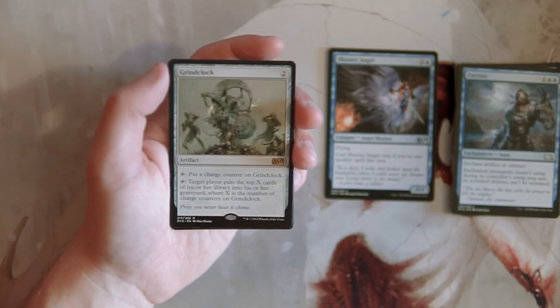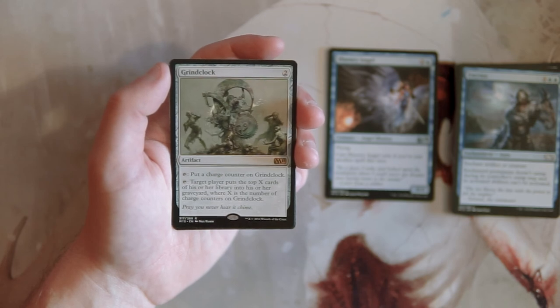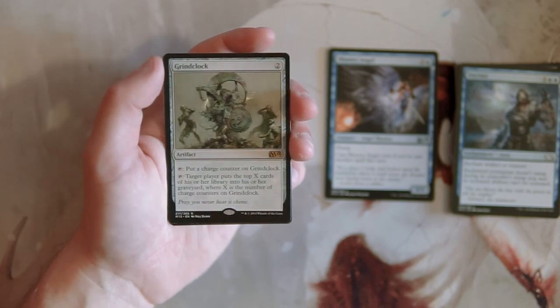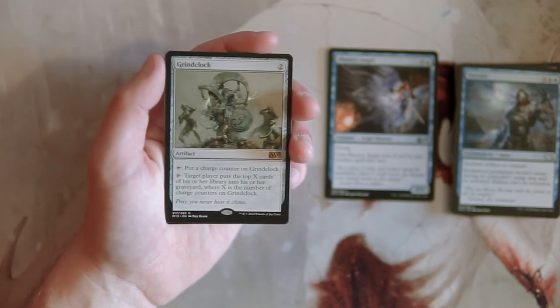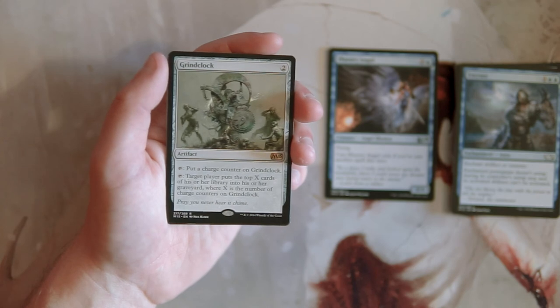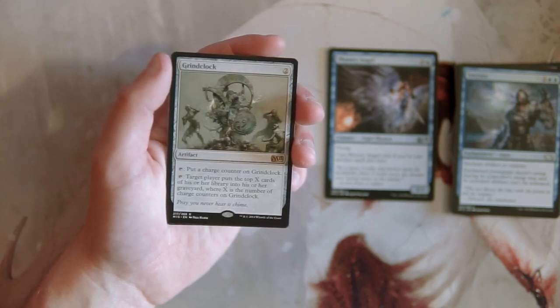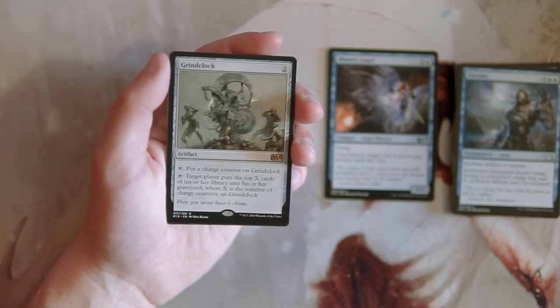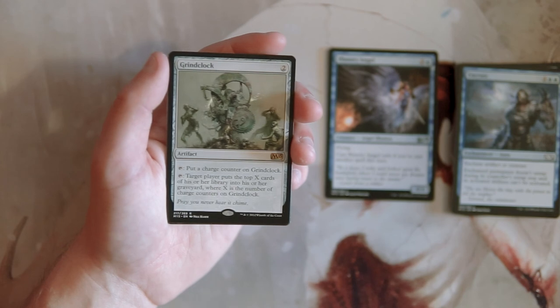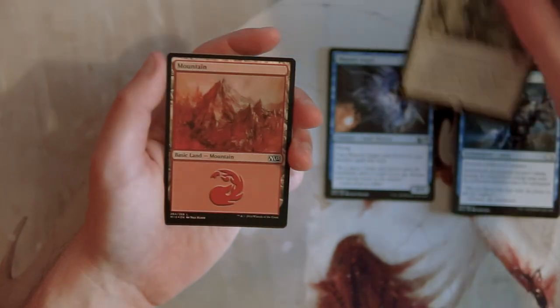Our rare is Grindclock — an artifact for two of any color. You can tap it to put a charge counter on it, and also tap it to have target player put the top X cards of their library into their graveyard, where X is the number of charge counters. Normally I like mill strategies in limited since 40-card decks make it easier to finish games that way, but this is very, very slow. If you leave it around too long they know it's coming and will board in artifact hate. There's already artifact hate in this set, so I don't really like this card in limited — it's technically powerful but requires way too much setup.